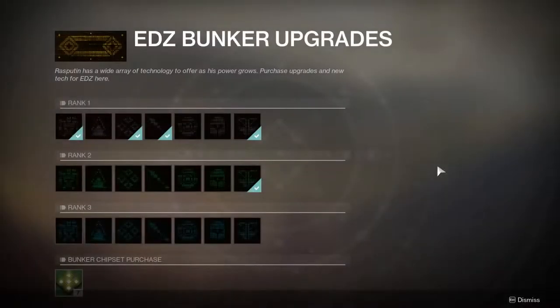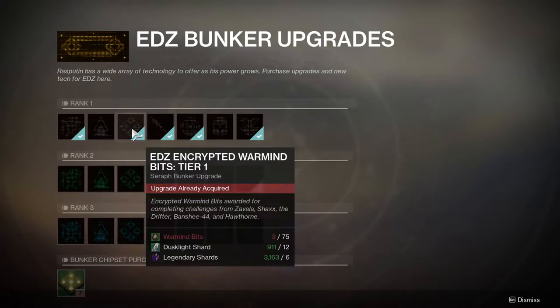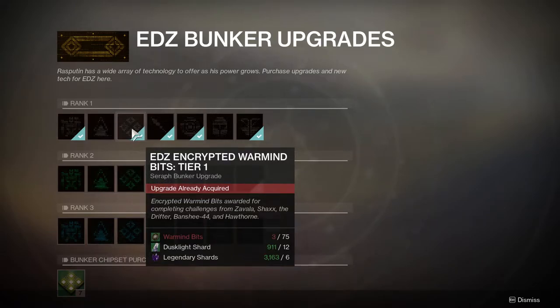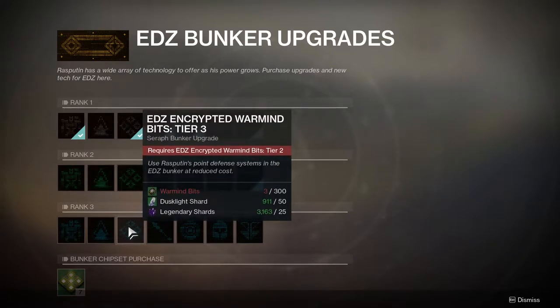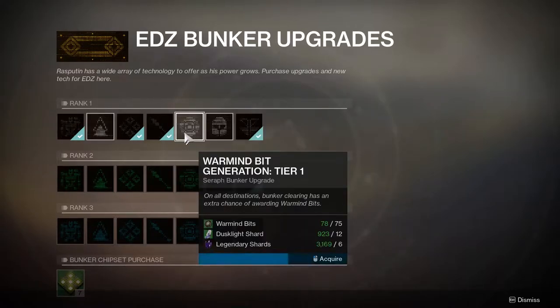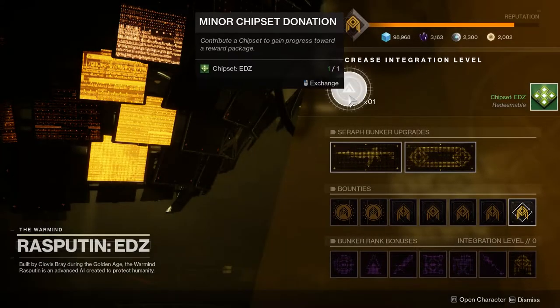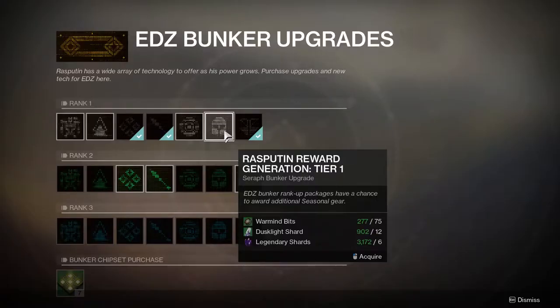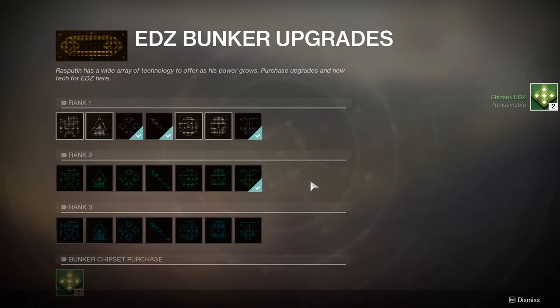There are three tiers to the bunker upgrades: tier 1 being the top row, tier 2 being middle, and tier 3 being bottom. However, it is better to work in columns, as you will need to have tier 1 upgraded before being able to purchase tier 2. When you purchase an upgrade, you will get an item called a chipset, which is used to upgrade the integration rank of the bunker. Depending on the upgrade tier you purchase is how many chipsets you get — tier 1 gives you 1, tier 2 gives you 2, and tier 3 gives you 4.